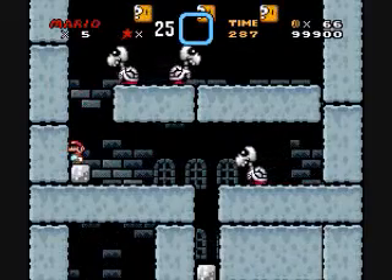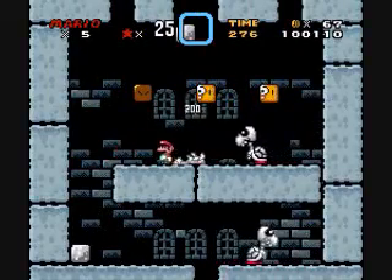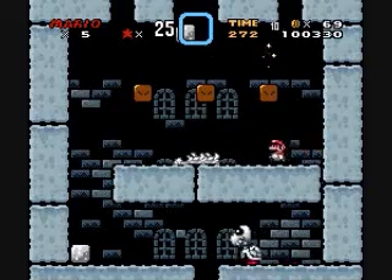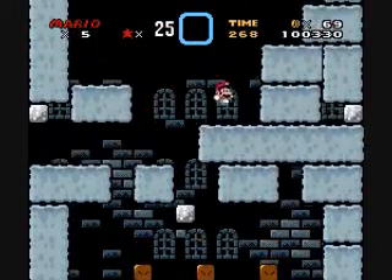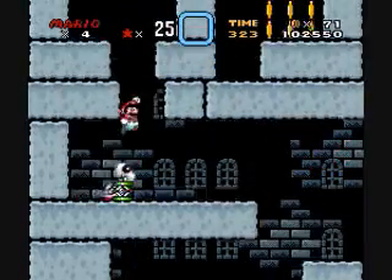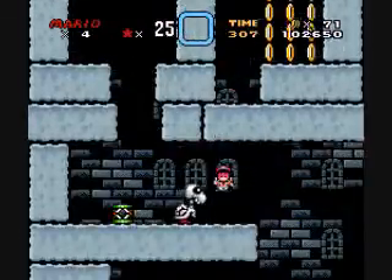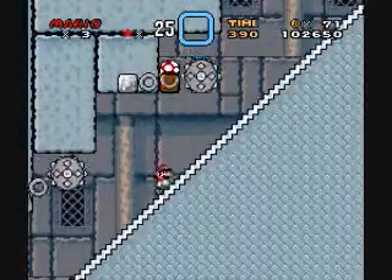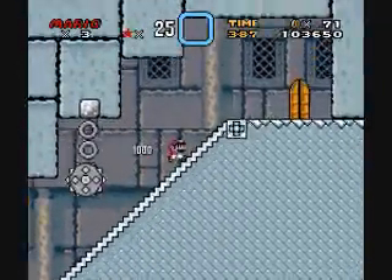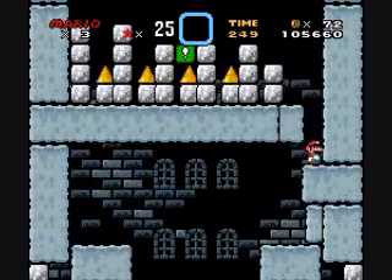There's two dry bones there. Better be especially careful around that one. There's a spin jump — but that's no use either. There's nothing in those question blocks. We almost — we did get squished. Cutting ahead. I should have stayed in the thing up there. Back now.